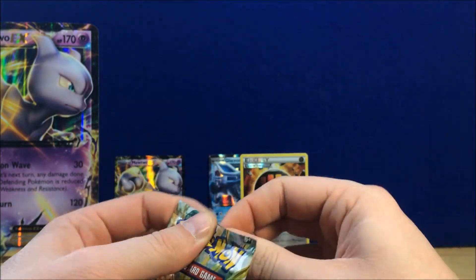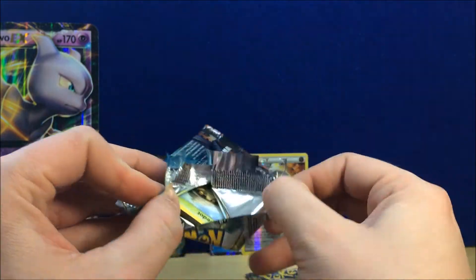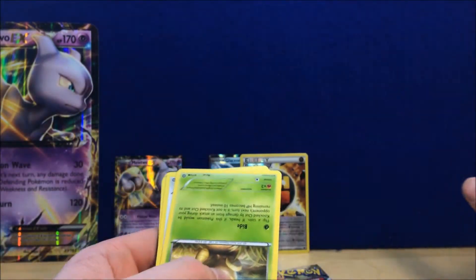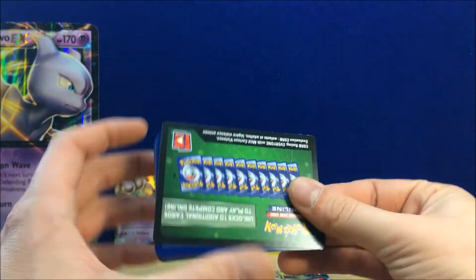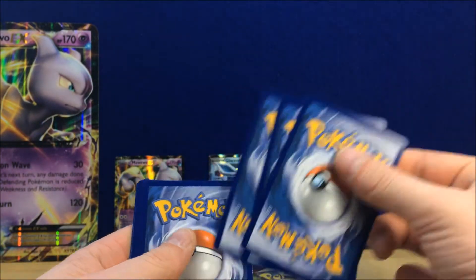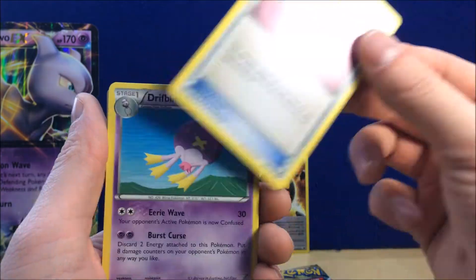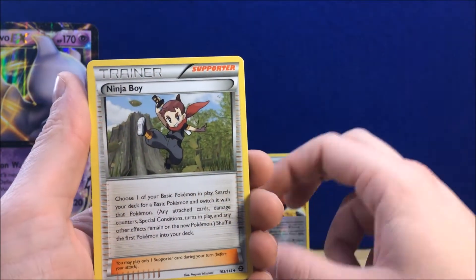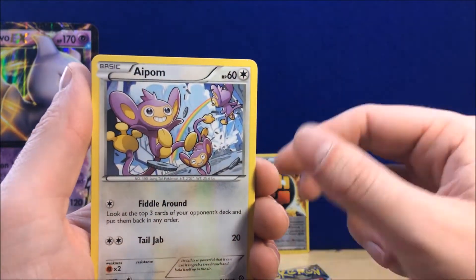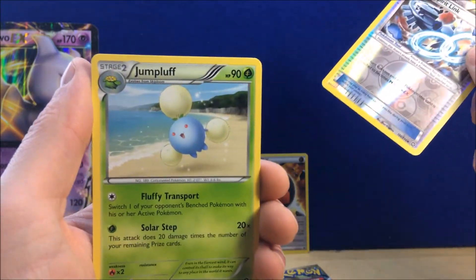Now breaking into the Steam Siege pack. I'm failing at opening all these packs today. Code card — let me know what you get. So Captivating Poké Puff, Drifblim, Drifblim, Ninja Boy, Fletchling, Clauncher, Apalm, Yanma, reverse holo Steelix Spirit Link, regular rare Jumbuff.